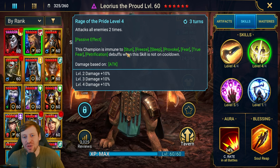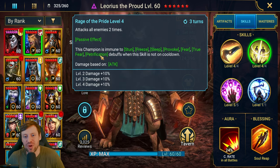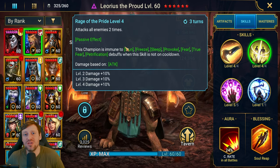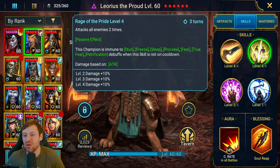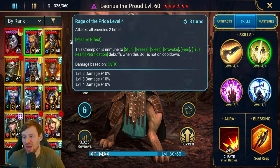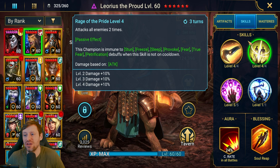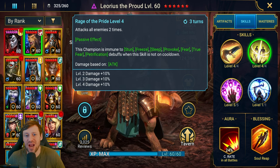His A2, Rage of the Pride, attacks all enemies two times. Passive effect: this champion is immune to stun, freeze, sleep, provoke, fear, true fear, and petrification when this skill is not on cooldown. So basically, if you don't use his A2, he cannot be CC'd. I always like to open with the A3 so we stay immune to control and can just slam people all day long.